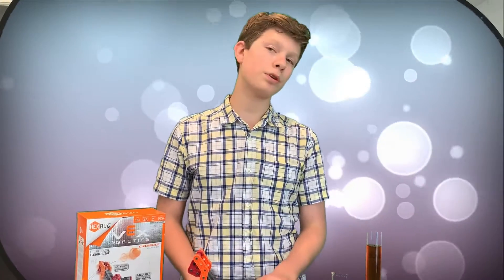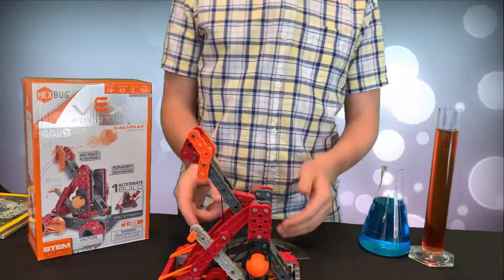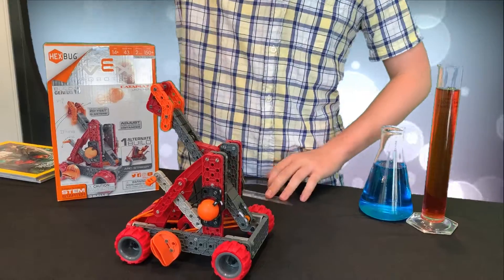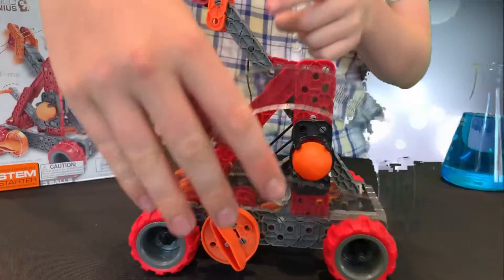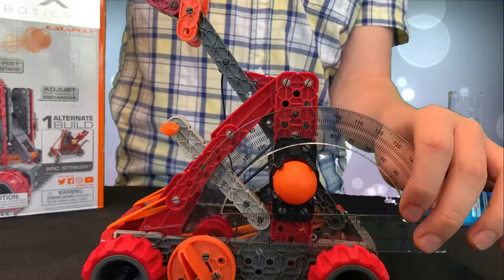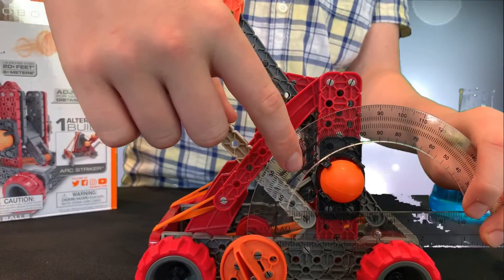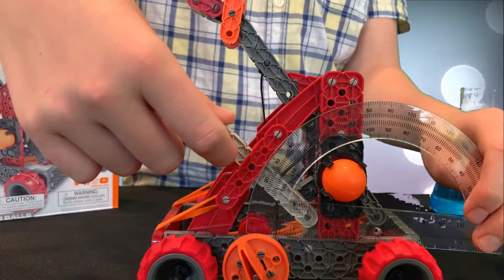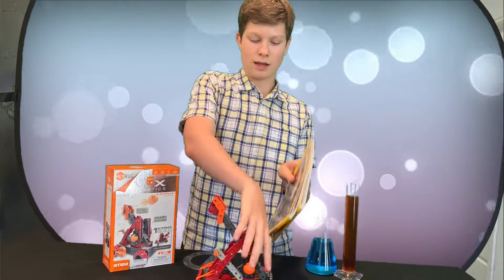Another thing to consider science-wise is the degree the catapult is at. Normally when a projectile is fired, it needs to be at about 45 degrees — not Fahrenheit, but degrees like on a protractor — to be fired at the optimum distance. I have my handy protractor right here. This is the fulcrum, which is where it fires from, and as you can see, it's currently sitting at about 60 degrees, which means it's about 15 degrees off optimum.